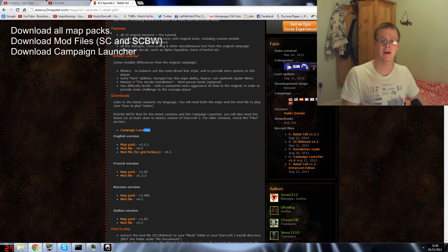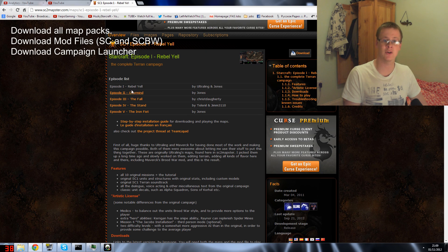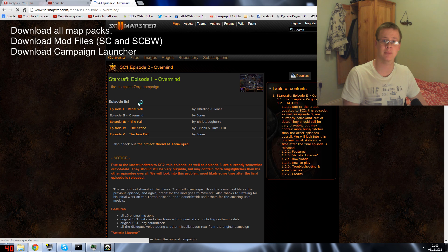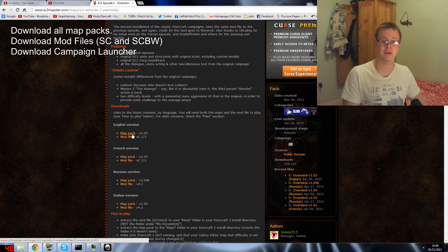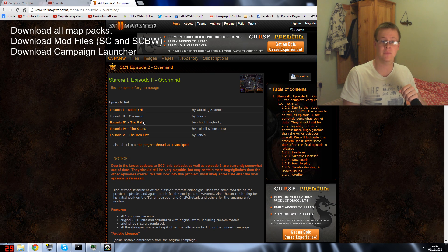The campaign launcher is optional but highly recommended — it's only about six to eight megabytes and makes accessing the campaigns much easier. Download those three files. You don't need the mod file for grid hotkeys. For Episode Two, you already have the mod file, so just download the map pack. If you want to play in French, Russian, or Italian, those versions have their own mod files.